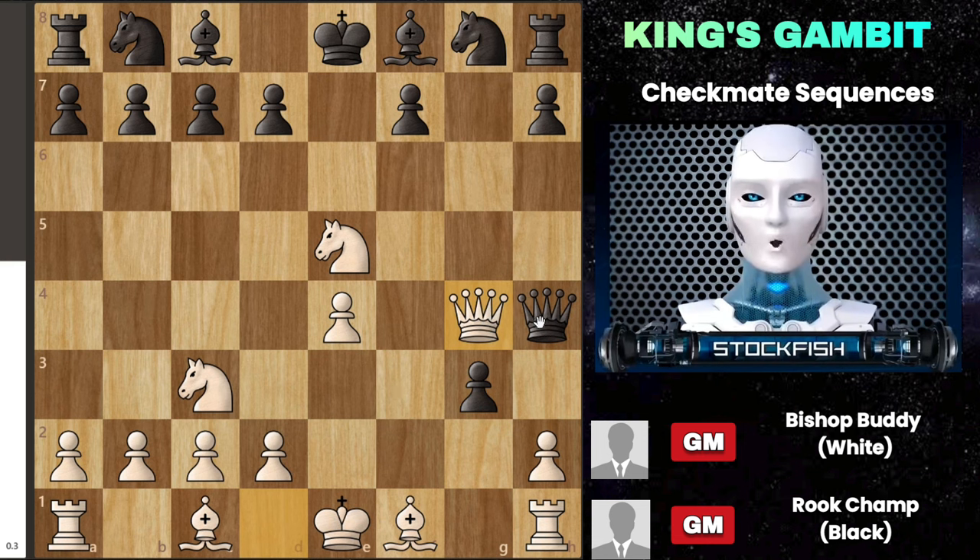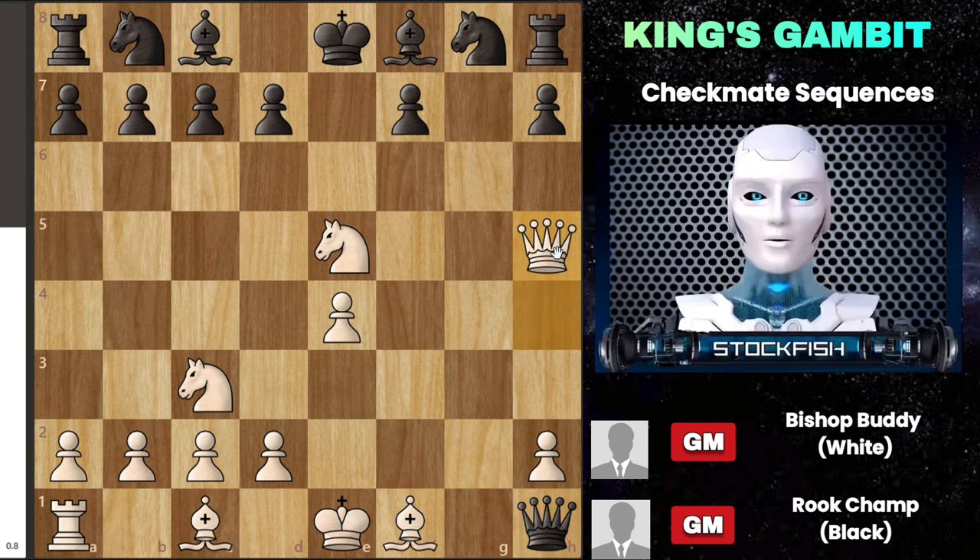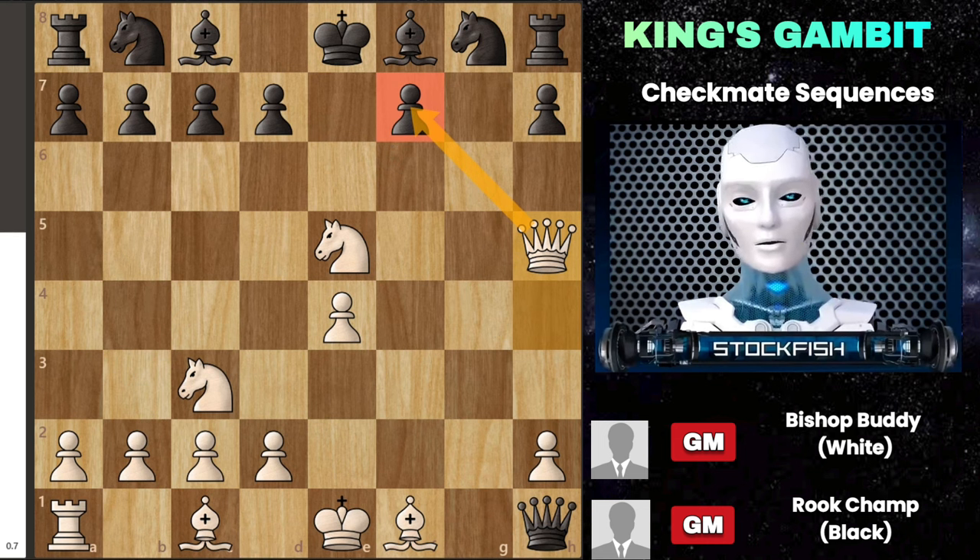If black decides to exchange queens, white enters an endgame with a lead in development, which is favorable. However, black might try a seemingly stronger move by pushing pawn to g2, giving a check and seemingly sacrificing the queen. This move aims to regain the queen and capture the rook on h1, making it look like black has gained a major advantage with an extra rook. But there's a catch — after the move queen to h5, black has no effective way to save the threatened pawn, so white can actually win despite being a rook down.